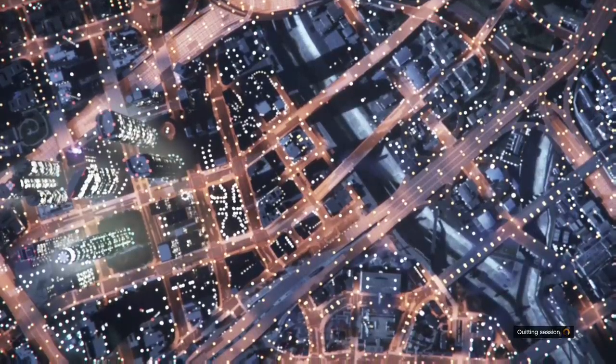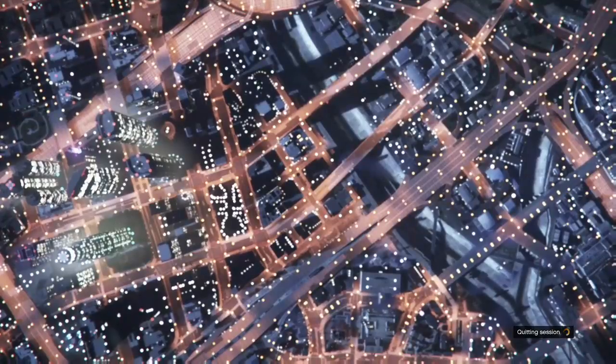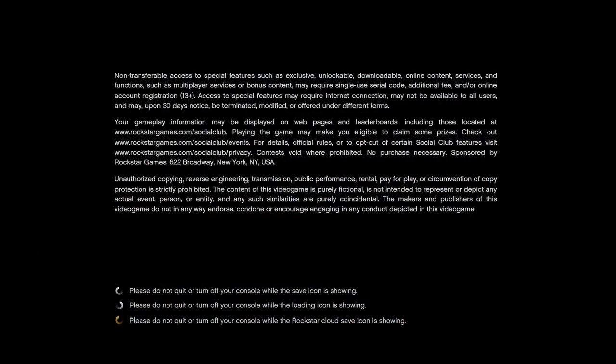On Xbox, press start on the GTA app, go to manage game, save data, go over to your gamertag name, click on it, and delete save data from this console only — not from anywhere else. Then you're free to start up GTA 5 again. It's going to try to sync your data — select cancel sync and stop sync. You'll get to the display calibration screen.